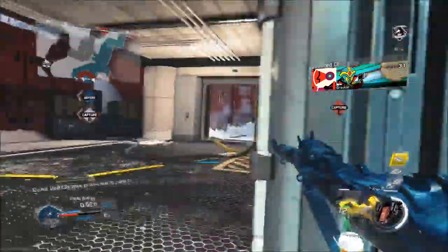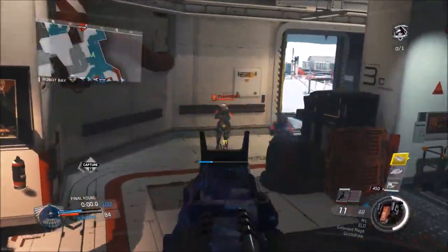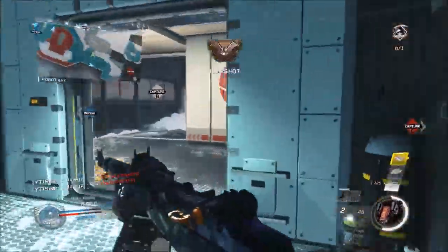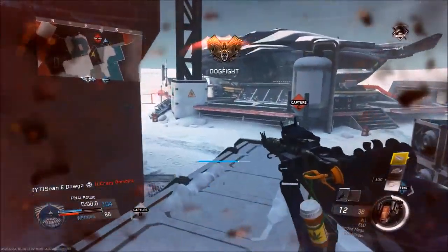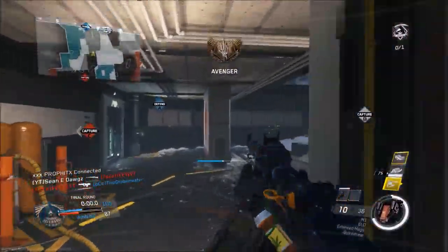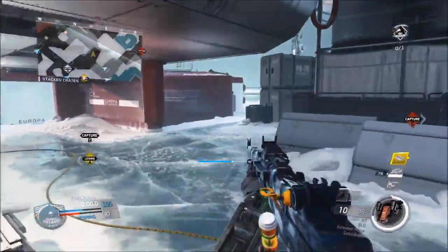What's up guys, Shawnee Dogs here. If you are brand new to my best class setup series, how it works is I take each and every gun in the game and for the most part I will give you two different setups for the gun — an unsilenced and a silenced version — because I know people have different play styles. Some people like to go for nukes and different things like that. So let's get straight into it.